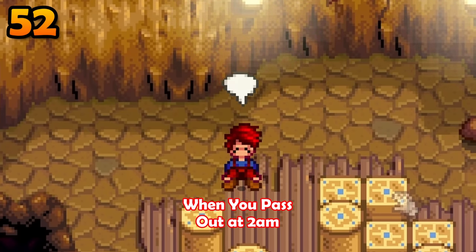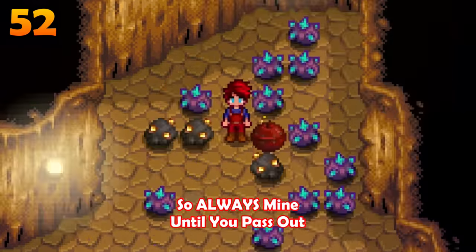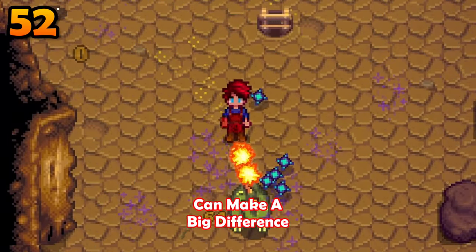You will not lose items when you pass out at 2am in the mine, so always mine until you pass out. Those extra hours can make a big difference.